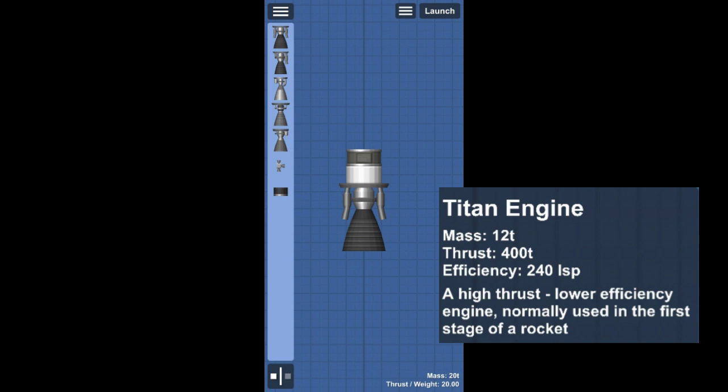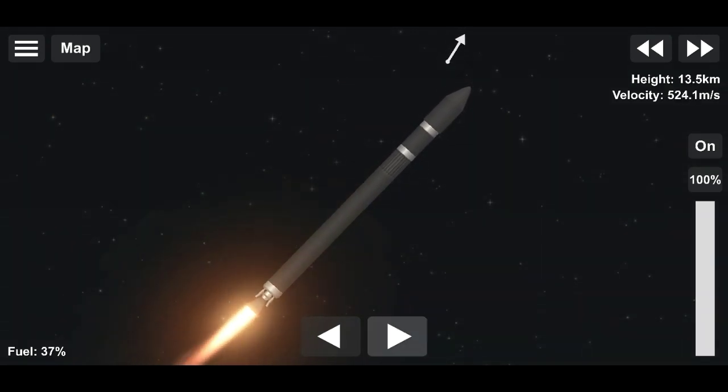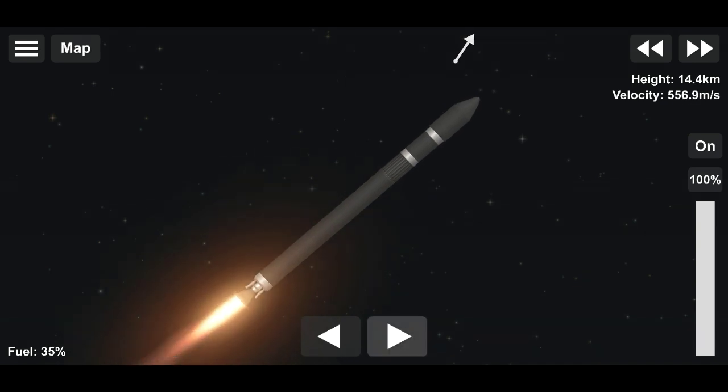First we have the Titan engine. This engine has very high thrust, but that high thrust comes at a cost — a cost of efficiency. This engine uses a lot of fuel but produces enormous amounts of thrust. This is why it should be used on the first stages of rockets where there are huge fuel tanks and thrust is very important.